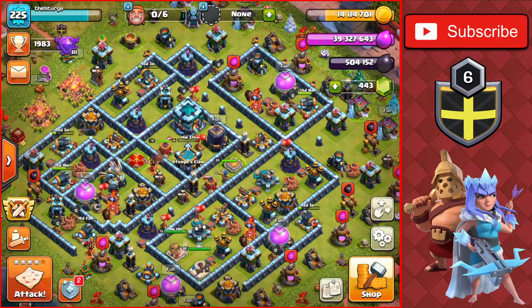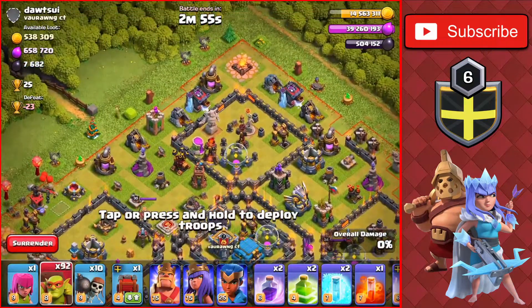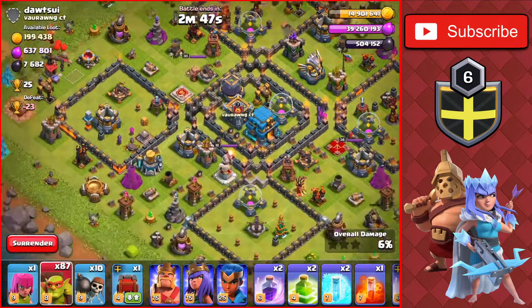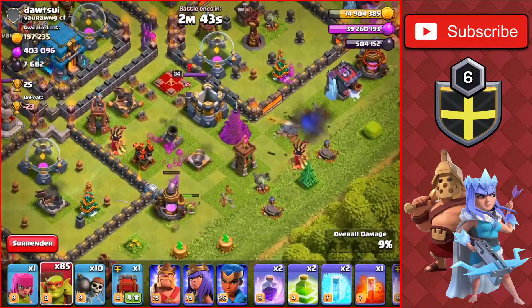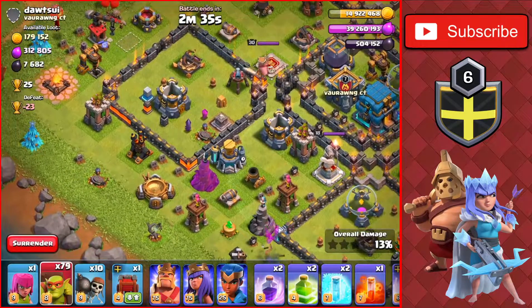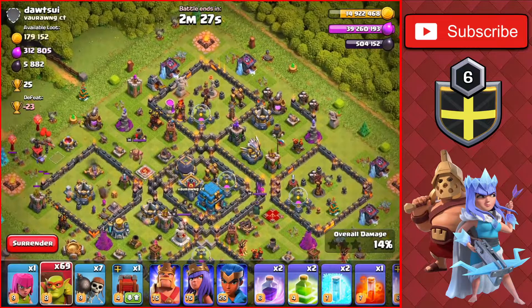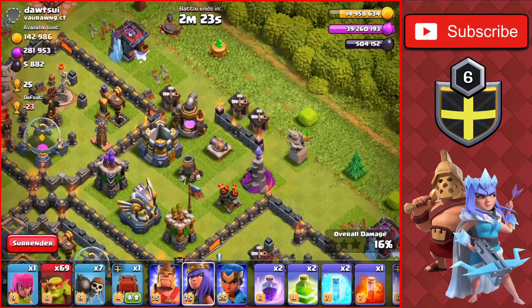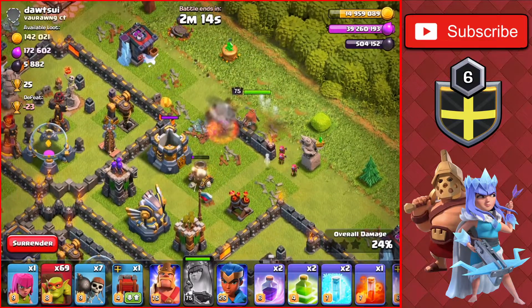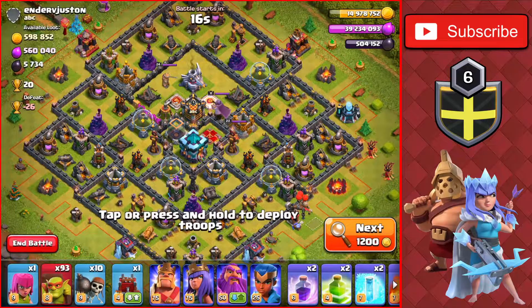One more base — Town Hall 12 with 500,000 of each. We get all the gold while skipping the elixir. Most of it is in the collectors so we take those out to get to the storages, dropping a goblin on the drill at the bottom. We wall-break in to get the rest of the gold in the storages, including one more storage on the top right that we use the queen on. We head out at 15 million gold, missing about 124,000 — that's fine.